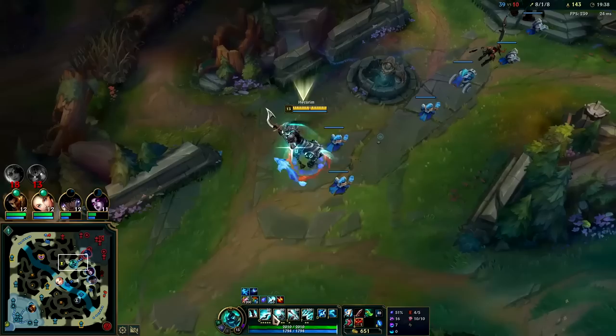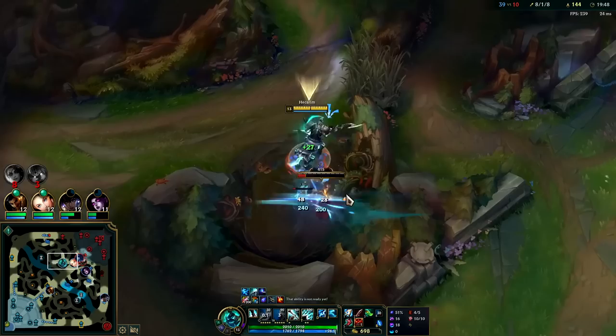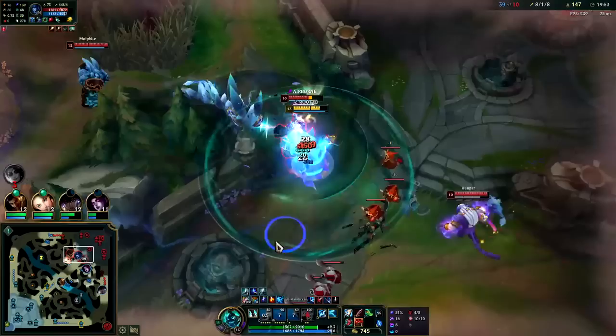W is giving a whopping 35 armor, 35 magic resist, 30% of damage dealt. And you heal for the damage your allies are taking nearby as well.